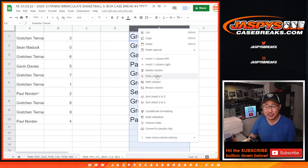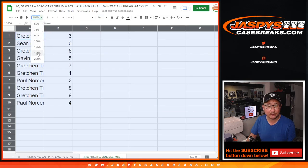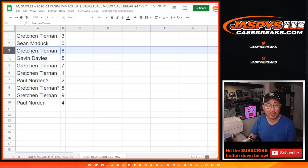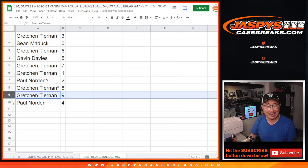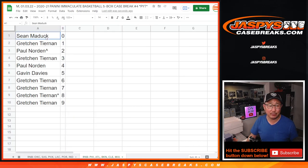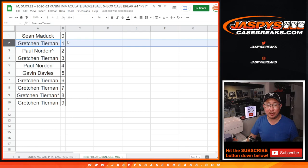We can actually clear this list out now. All right, so here's how it shakes out for everybody: Gretchen, you have 3. Sean with 0, Gretchen with 6, Gavin with 5, Gretchen with 7 and 1, Paul with the extra spot — 2. Gretchen with 8 and 9, and Paul with 4. Now remember, 0 gets any and all redemptions, including 1 of 1 redemptions, but live 1 of 1s will still go to Gretchen.